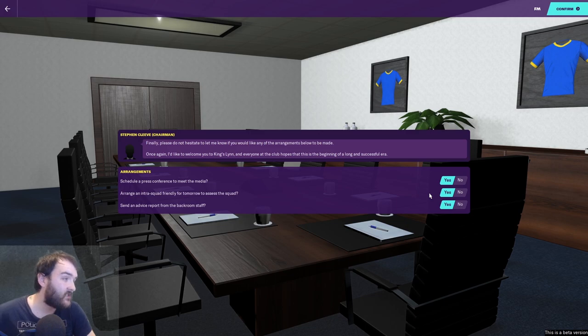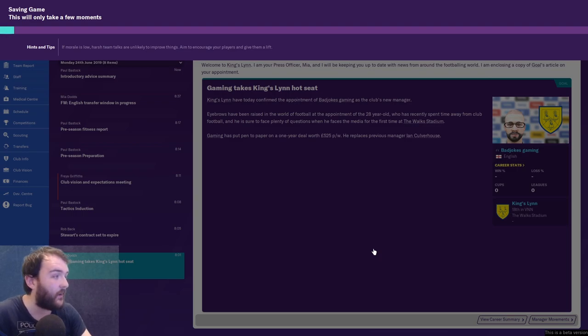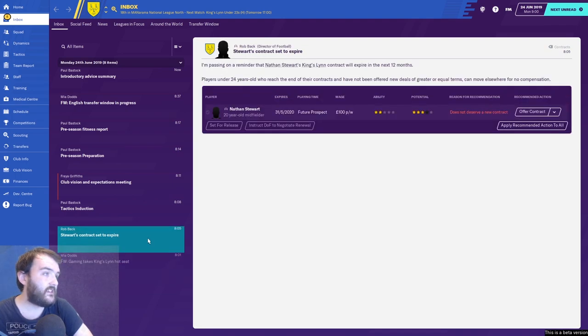It's going to be a challenge. Arrangements include scheduling a press conference, an inter-squad friendly, and getting an advice report from the backroom staff. This is all stuff that was in the game previously but it's all been consolidated into one screen before you join the club, which I really like. I'm hoping that when you change clubs you might be able to see the club vision before you take the job.